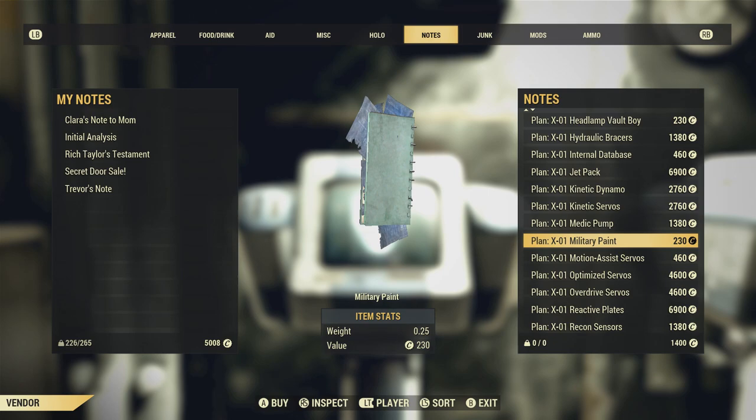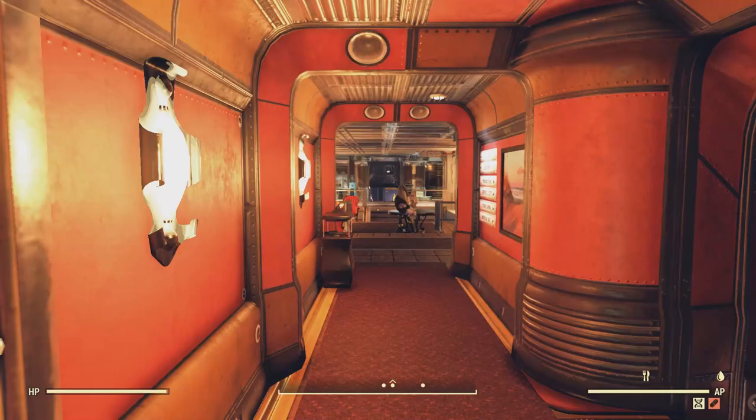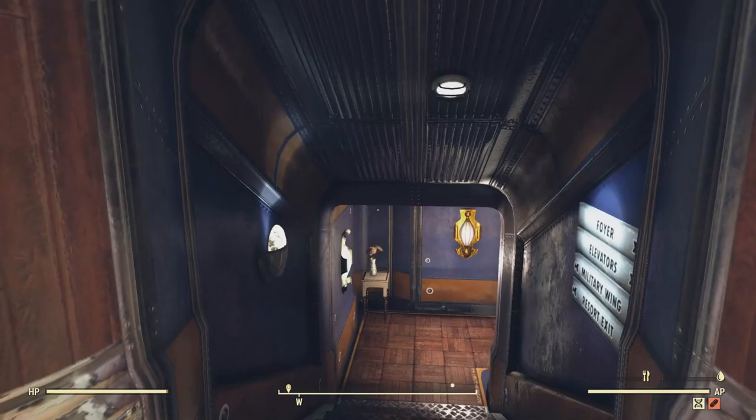Another rare plan that most people forget about is the X01 Military Paint. It's only 230 caps, and you can actually put that in your vending machine because most people don't realize it can only be found here along with the other X01 plans with Modus.